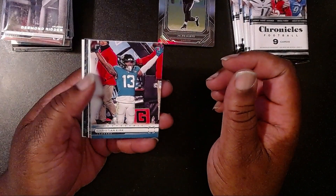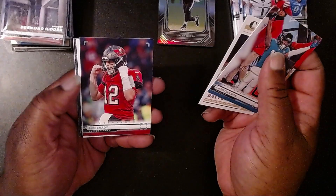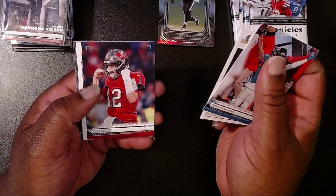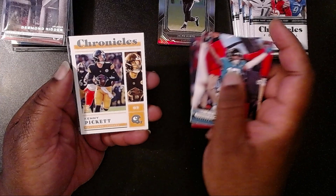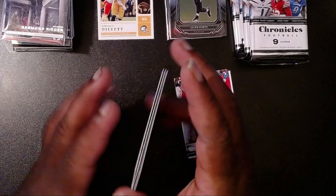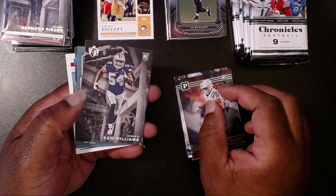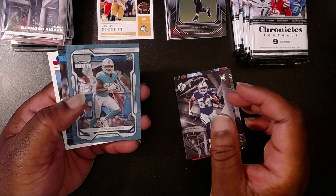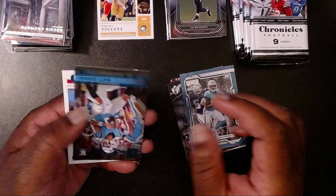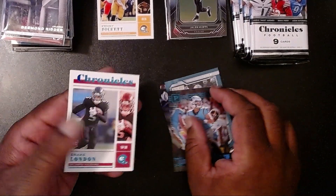Pack two: Christian Kirk with the Jaguars, Andy Dalton with the New Orleans Saints, Tom Brady again — looks like he's doing the locomotion — our first Kenny Pickett, Alec Pierce with the Colts, Sam Williams with the Cowboys, Eric Canma, Matt Corral, and lastly a teal Drake London — two teals this pack.